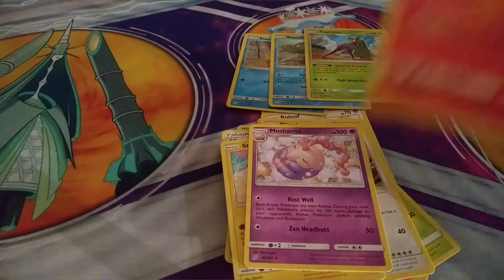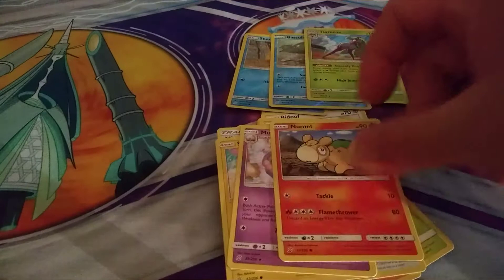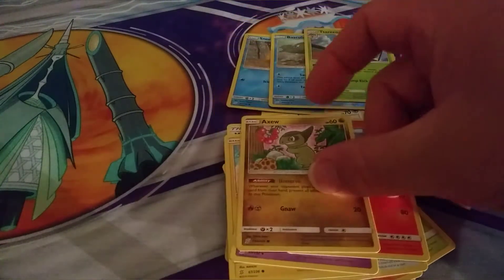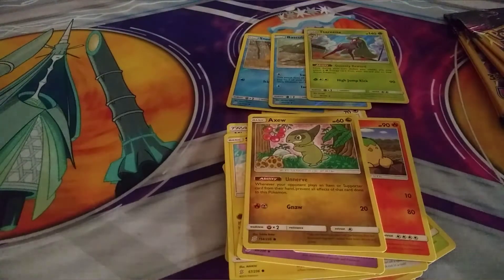We have Numble, Axel, and an Energy card.